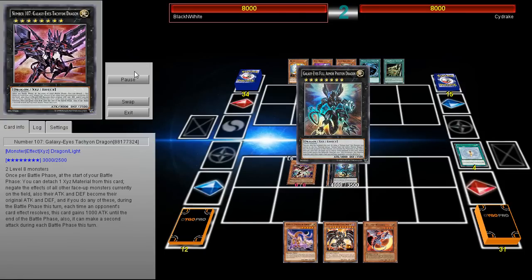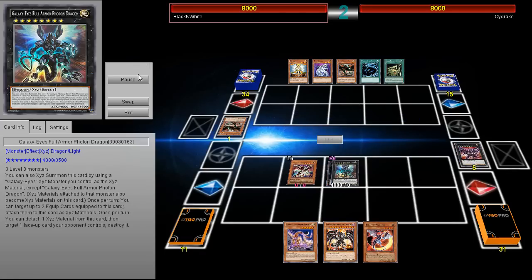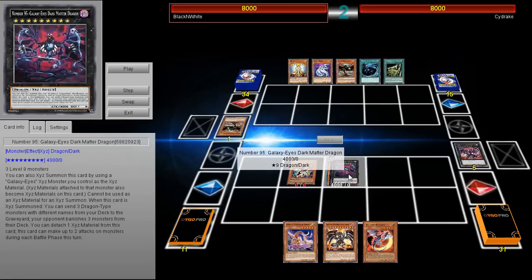He's going to bust out Number 107, then he's going to bust out Galaxy Eyes Full Armor Dragon, which has a pretty good effect — once per turn you can detach one material from this card, target one face-up card your opponent controls, and destroy it. It's also got 4000 attack. Then he's going to rank up on top of that XYZ for days and bust out the card that everyone was super excited about.